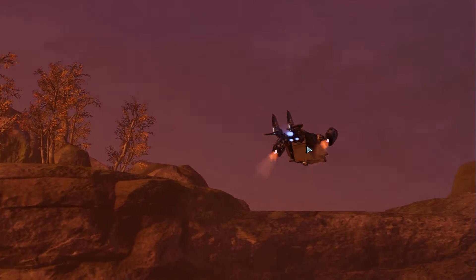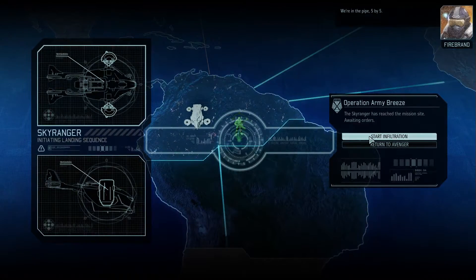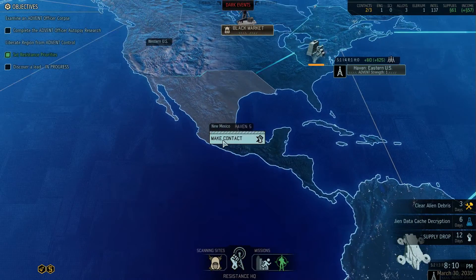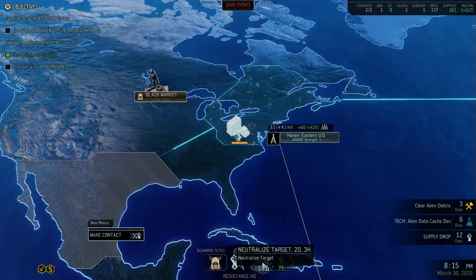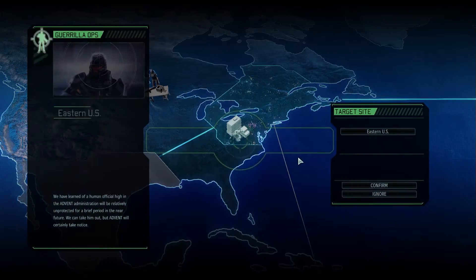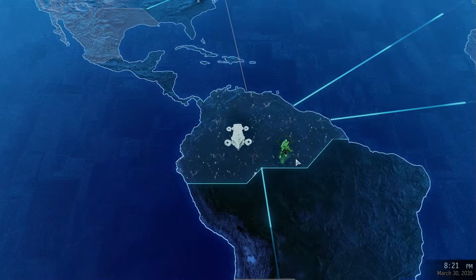We're gonna infiltrate and off they go for more experience because that's what we're doing it for. Infiltration, there we go. And then I think we should make contact with New Mexico - I think that's a very good idea. How much do we have? We have a neutralized target mission which I guess isn't going to have infiltration - I don't think so, but we can check it out.